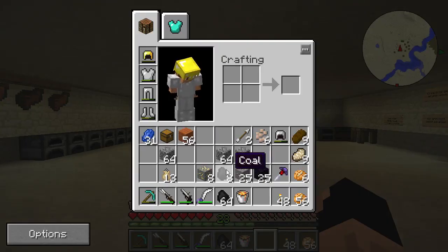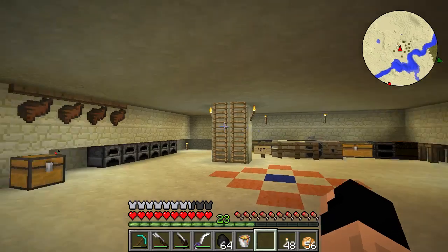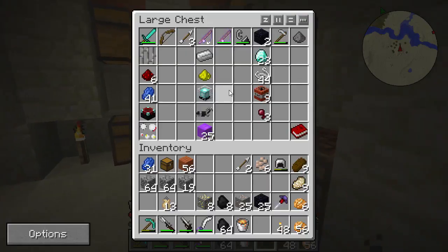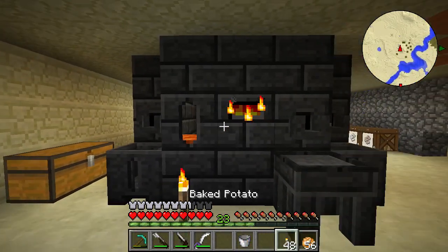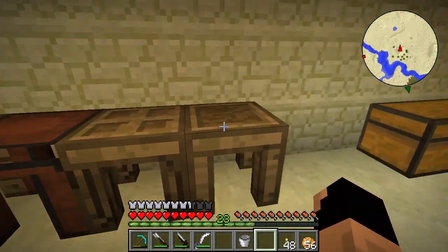Here we are back home. We got a little bit of gold, a little bit of iron, a lot of coal - just over a stack - plus some lapis. Remember this pickaxe broke and we want to fix it so we can head to the nether. Let's store some stuff first - we'll need cobblestone for the nether so we'll keep that. We'll drop off the coal for next time, then run downstairs. I also grabbed a bucket of lava to add to our smeltery.